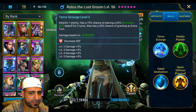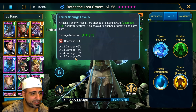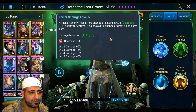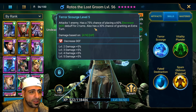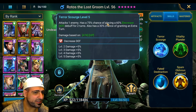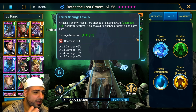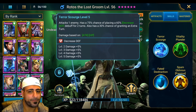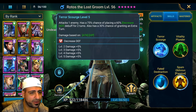I maxed him out in terms of books because I want him to do more damage. His basic ability does not need to be booked - it's only plus five percent damage per level. He attacks one enemy and has a 75% chance of placing a decreased defense debuff for two turns. More importantly, he has a 30% chance of granting an extra turn, which made me think immediately about building him with a Relentless set.